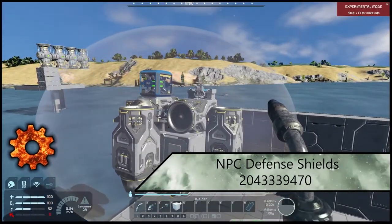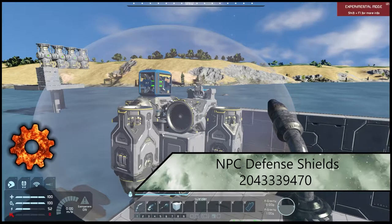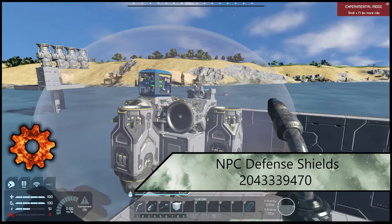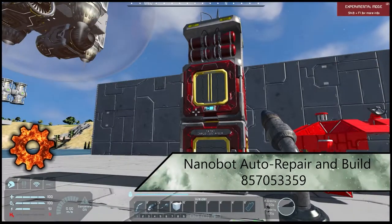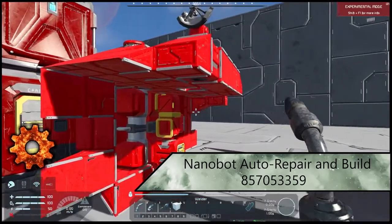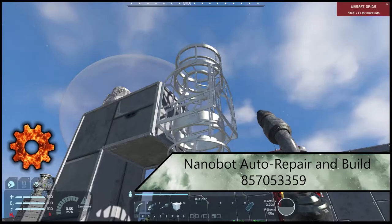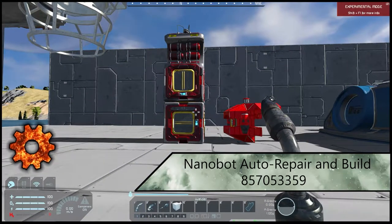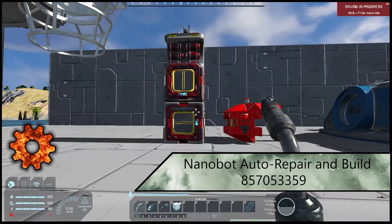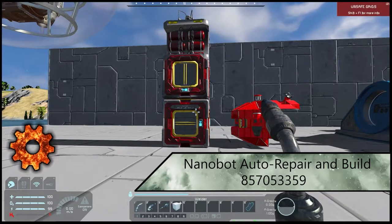Also following closely with that is NPC Defense Shields. This will simply spawn NPC shields on NPC ships — so if you see one in the sky, they'll usually have one installed. That way you can't just unfairly fight with a shield when they don't have one. Next up we have Nanoball Auto Repair and Build System. It will sit and dismantle things, putting pieces into its own inventory, or weld things back up if it has the parts. It has a massive radius and somewhat low power consumption. It's a really quality-of-life mod — I actually won't play without it personally. Just keep in mind on a server with friends, these will start to lag after so many are in use.